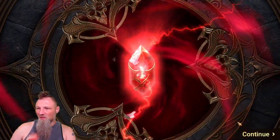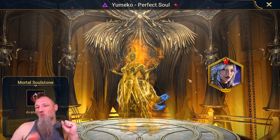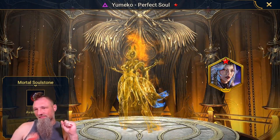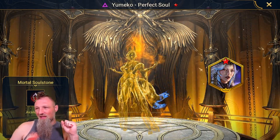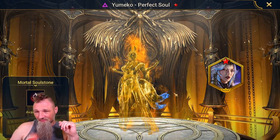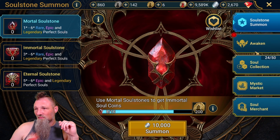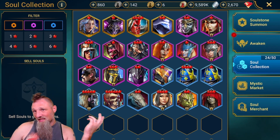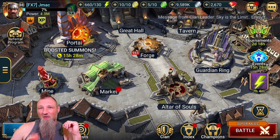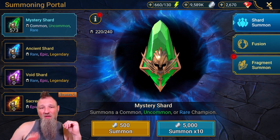Hey, we got one of these — let's see what we do real quick. Oh, Yumako! Alright, I do not have her. It's kind of funny, I get excited about legendaries on these, but I guess if you get the right one it can add some pretty cool stuff.